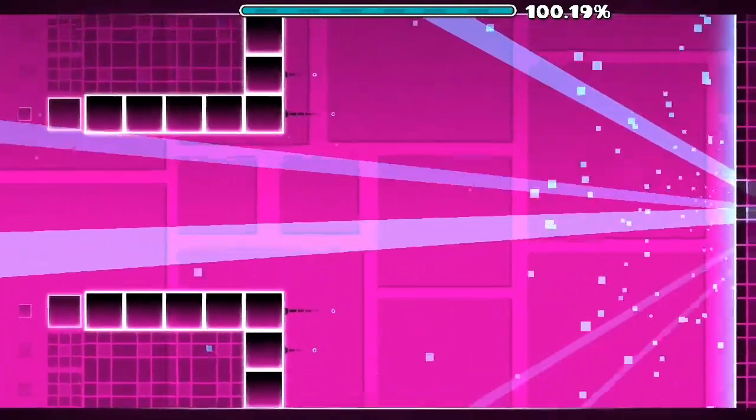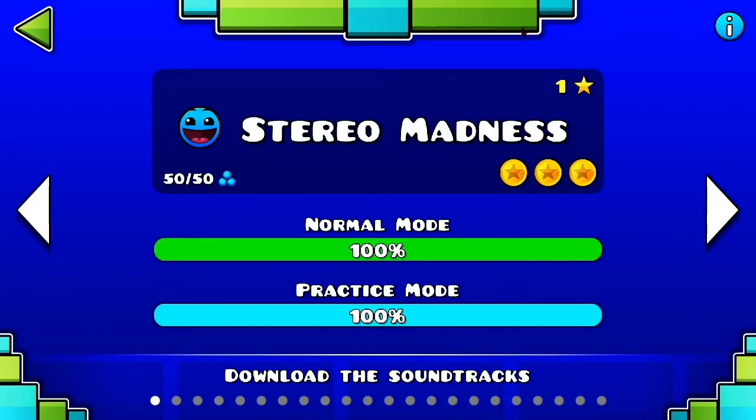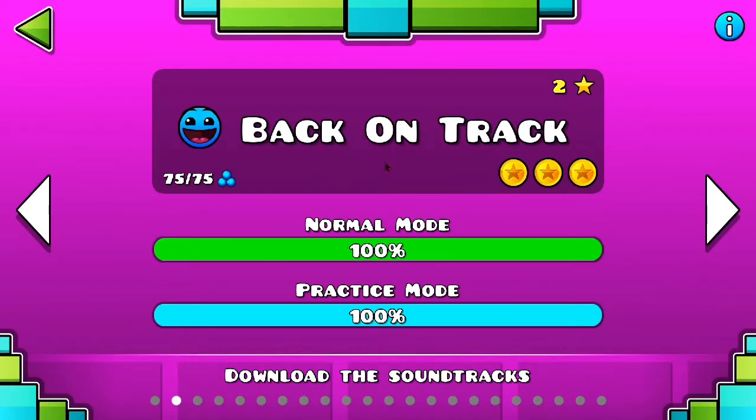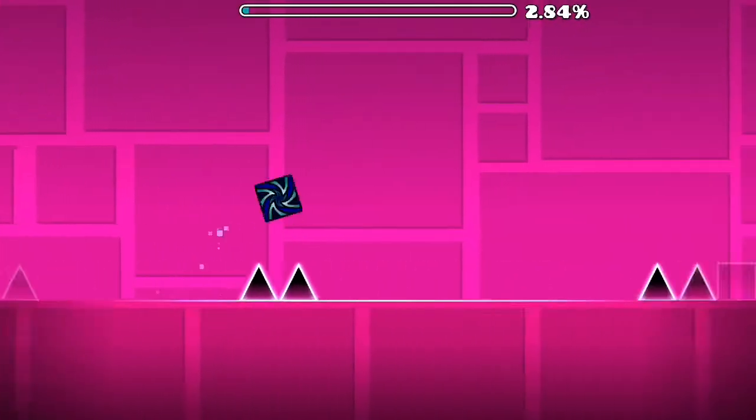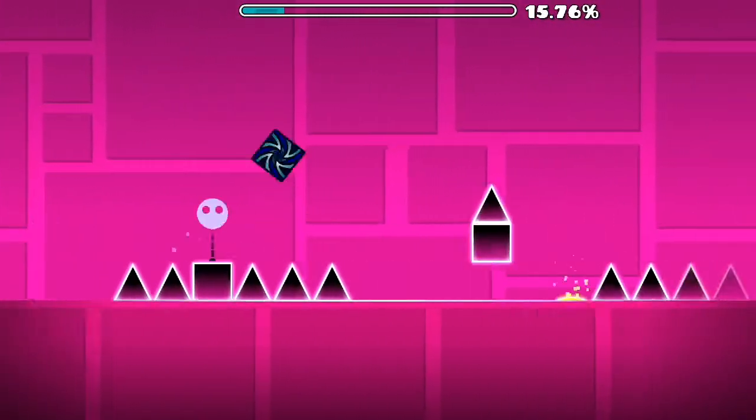Oh yes, oh my god, we did it! 2.3 speed — you can't see it, but I have MegaHack pulled up and it says speed hack 2.3. Nice. We definitely can't do that though. I'm back in the track, let me put it at 2.1. You can hear the pitch of the game changing — that sounds so weird. Okay, let's try 2.1. Not bad.